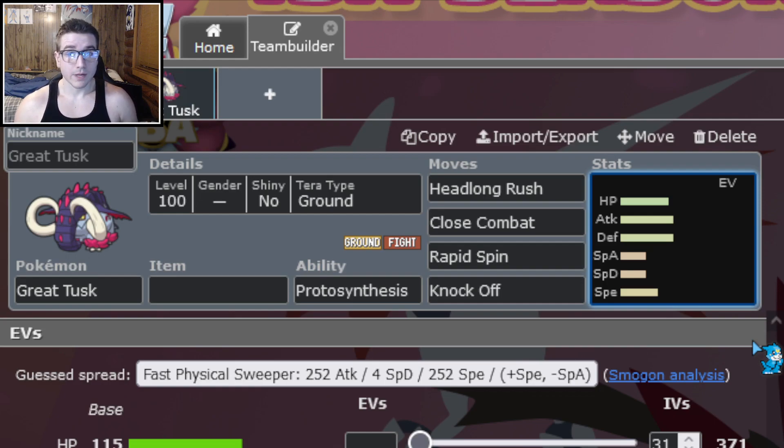This Pokemon is also debatably one of the best rapid spinners, if not the best rapid spinner in the game — ironically right beside Iron Treads, which we will talk about in a couple of days. Great Tusk also has access to Knock Off, which allows it to hit something like Gholdengo that might want to switch in with an Air Balloon. It also lets it knock off items on maybe a Corviknight that's switching in, since you may not two-shot it.